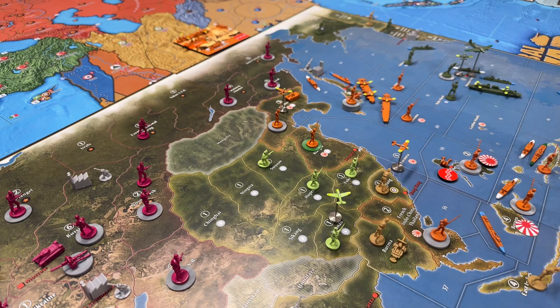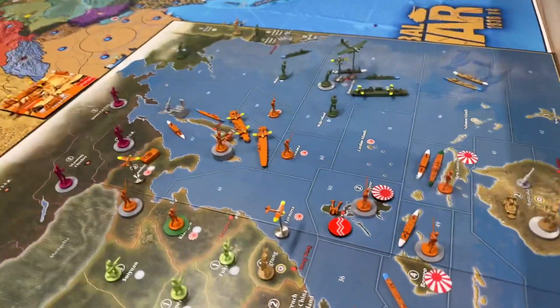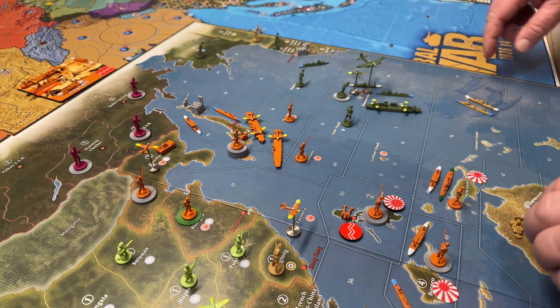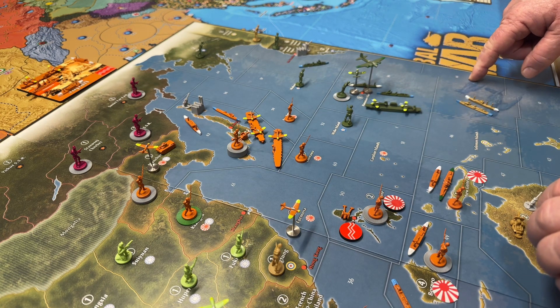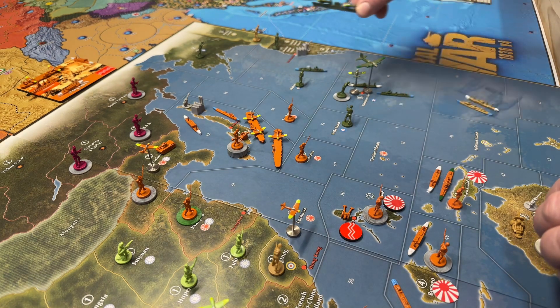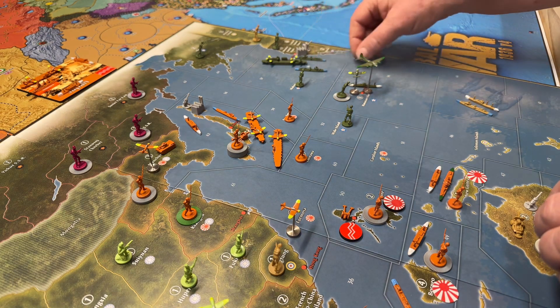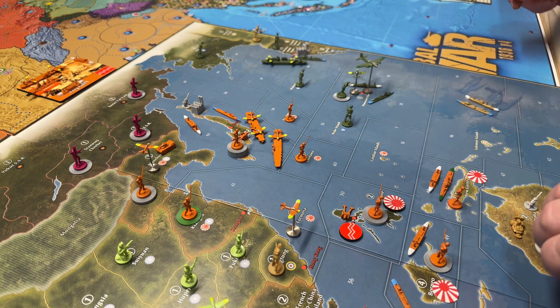Now a look at China — actually, I just had a brief second thought. I decided this is not a good idea. The carrier and destroyer had been in C zone 44; they're going to go two spaces up to C zone 56 instead. And then the destroyer is going to escort the transport down there. I like that better.